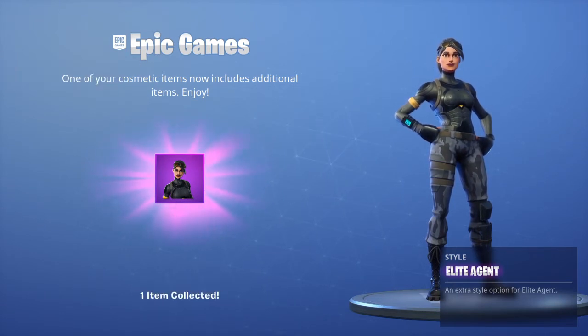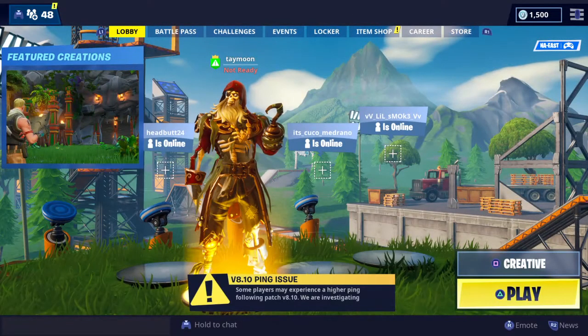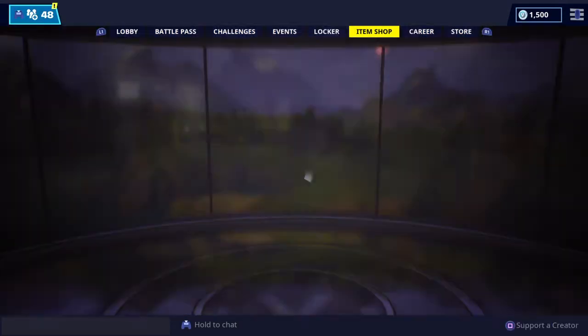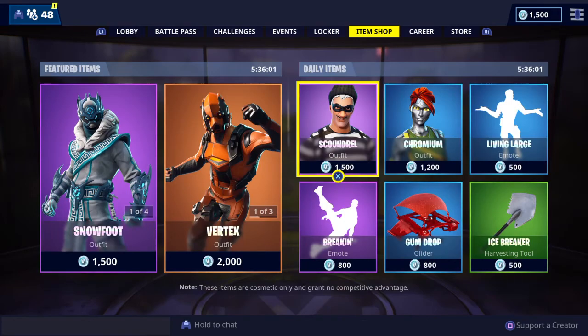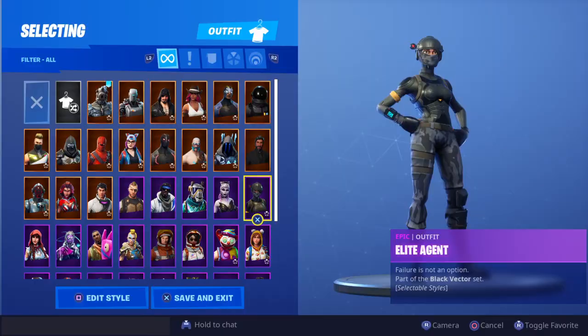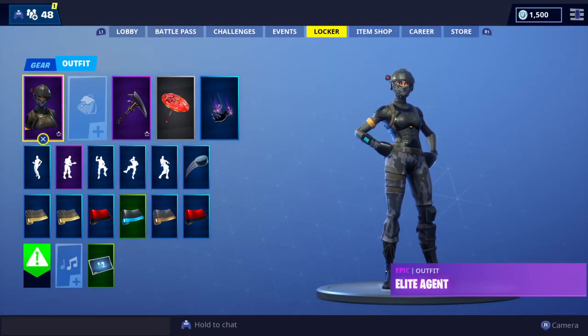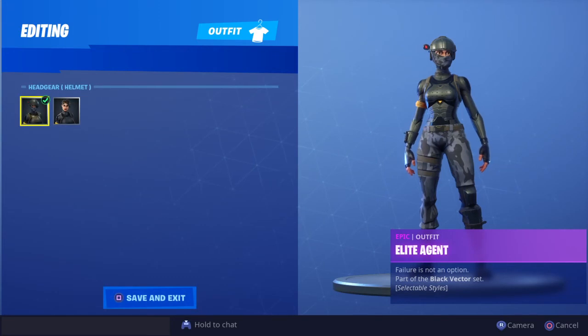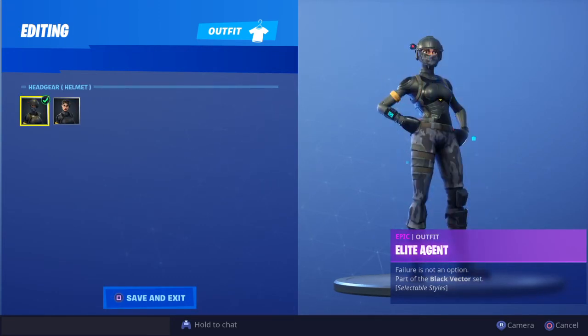Let me go show you all the variations of the Elite Agent. We're going to go to the Locker, then go to Outfit, and select Elite Agent. Press Square, and now she has one where she doesn't have a helmet, and then one where she has a helmet.